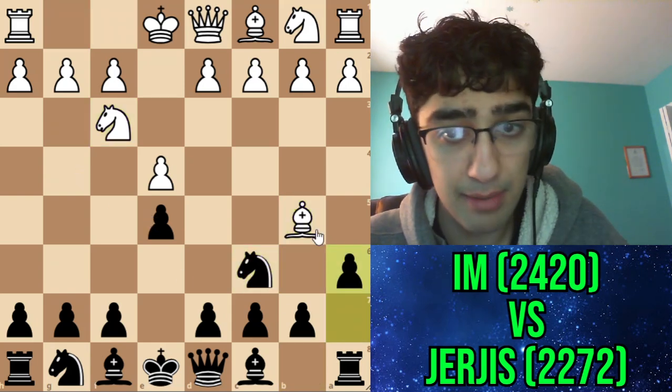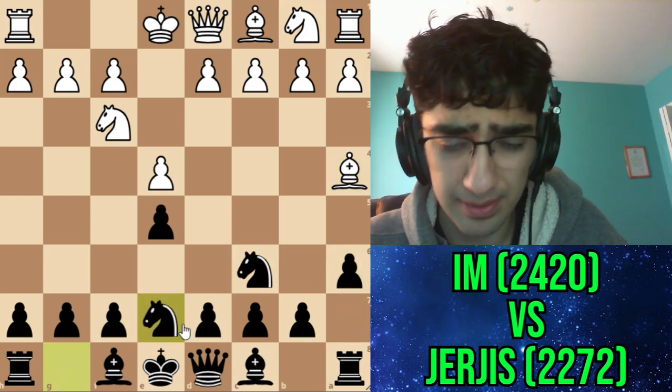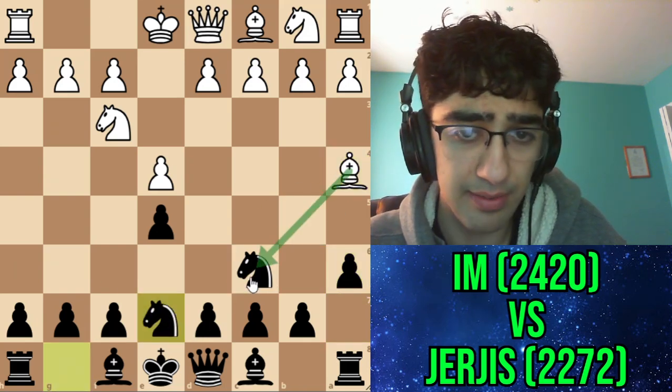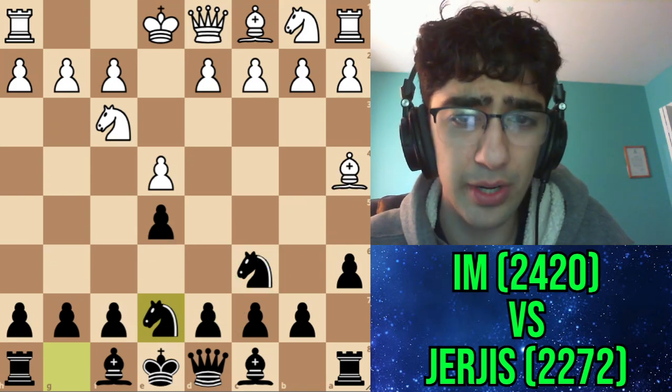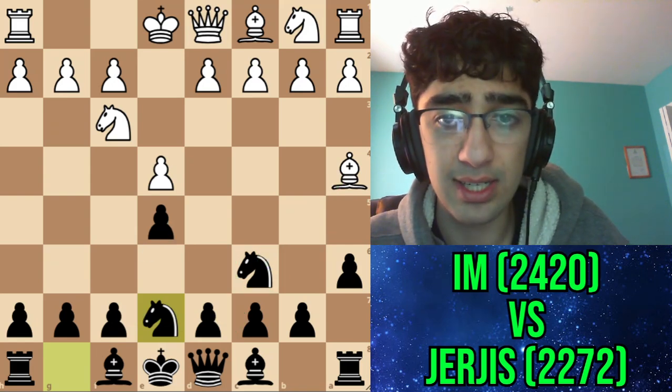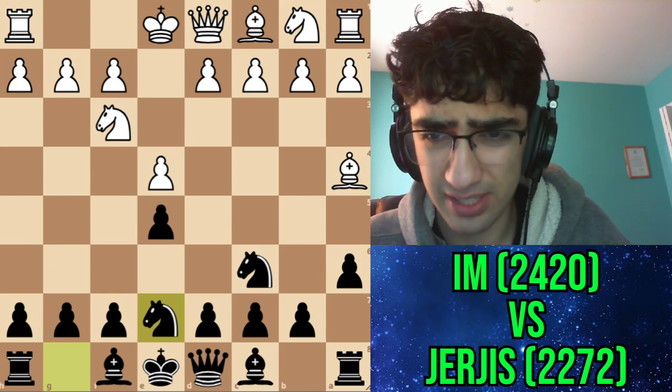In a previous game here, I went a6 attacking the bishop. The bishop went back to a4 and I went knight e7. The idea was simply that if he takes, I can take back with a knight defending. I actually ended up drawing that game against a much lower rated opponent and didn't even get any chances to win. So I didn't want to repeat this.